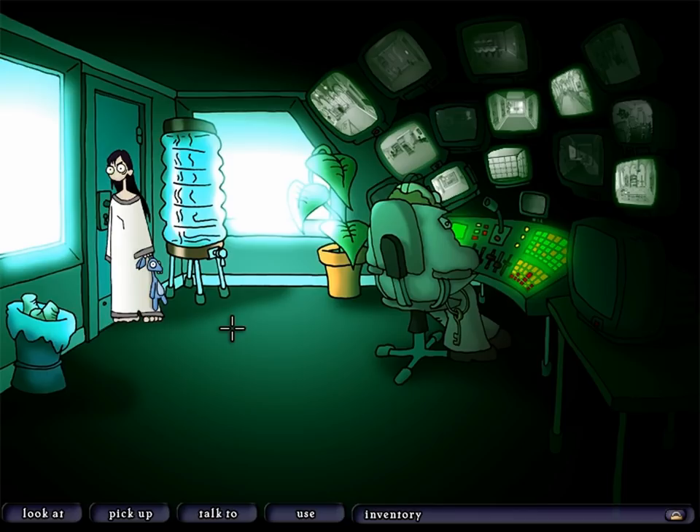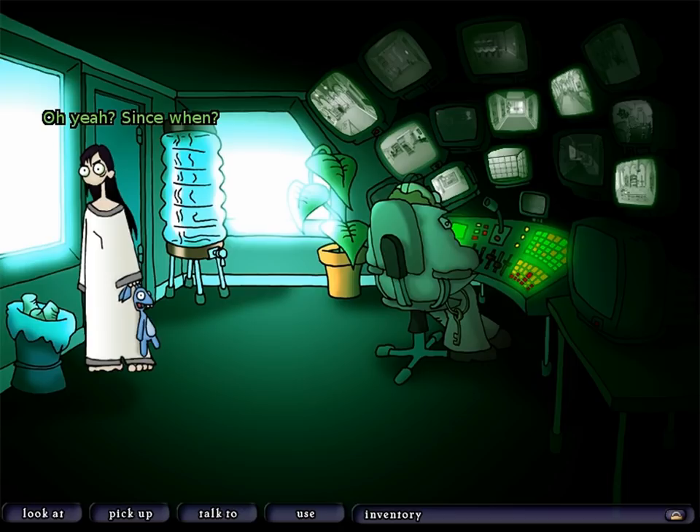Is there anything else that we can look at? We can actually interact with the array of monitors. Curious. But let's focus on the most important thing here — this trash can. This treasure trove of objects that will surely be useful in our quest to escape. One person's trash may be our treasure, so let's have a look and see what we can rummage for.